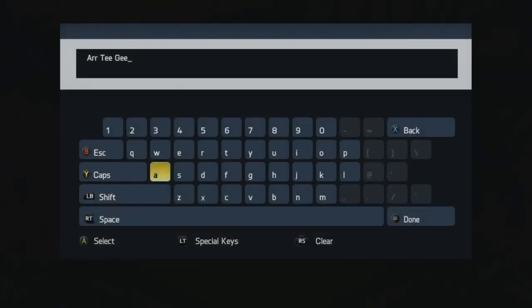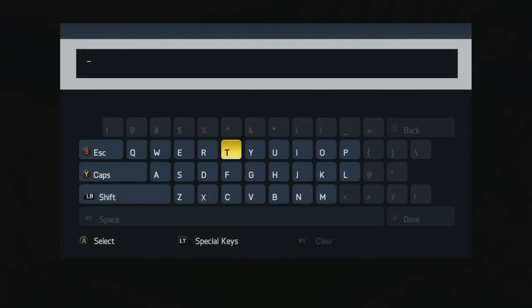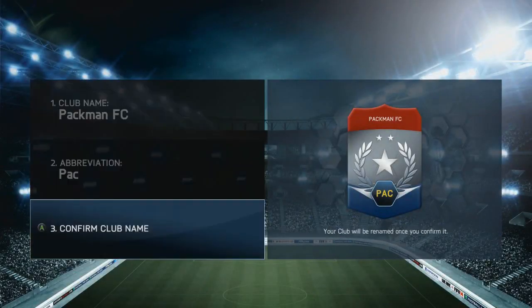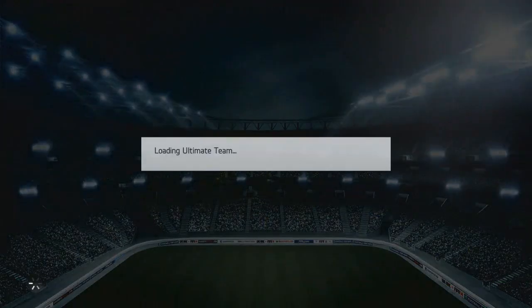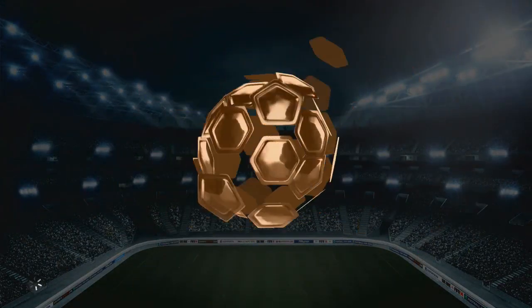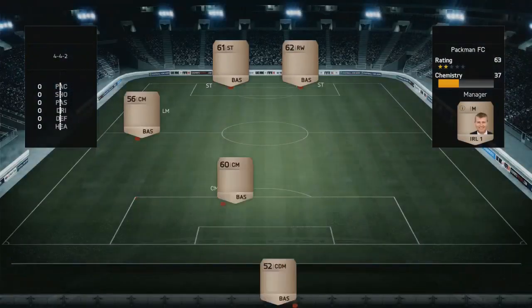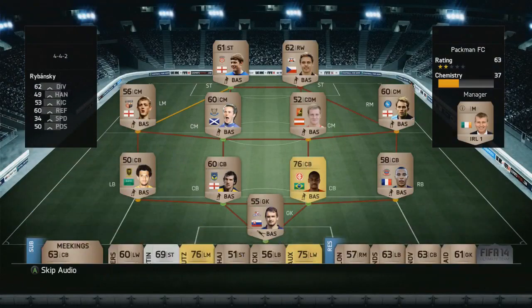Hey guys, welcome to episode one of season two of the Pac-Man pack only road to glory series. If you're new to the channel and haven't seen my content on FIFA 14, we had one season of this already. The basic rules are that we are only allowed to gain players through the purchase of packs from the store — we're not allowed to use the transfer market to buy players for our squad.